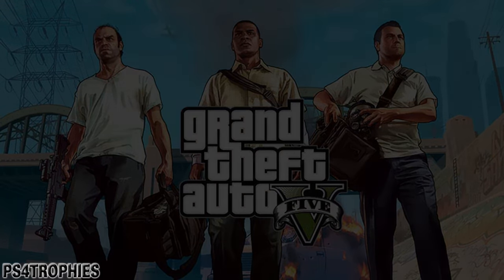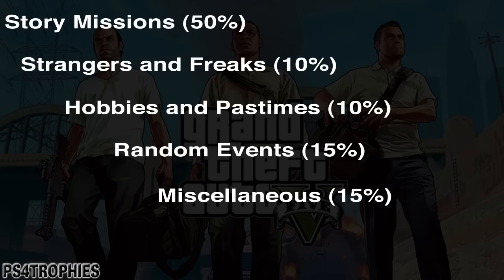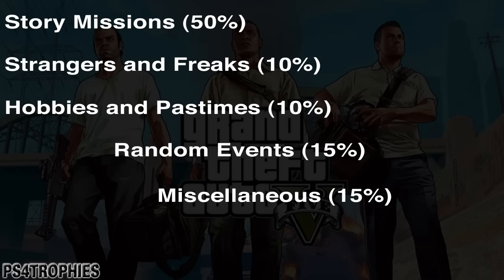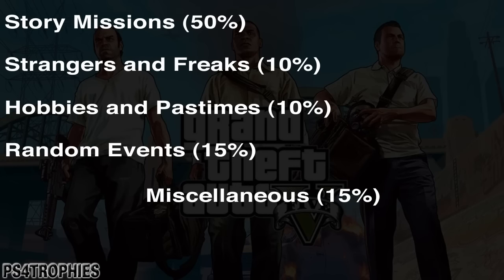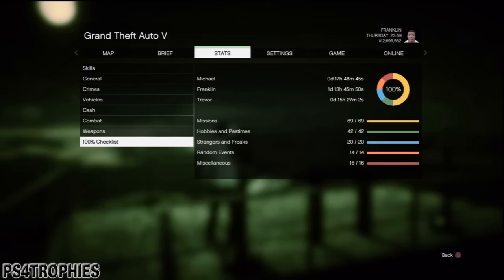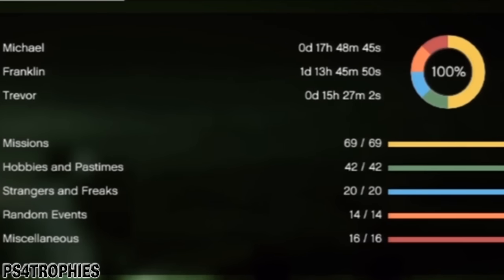Here's how to get 100% in Grand Theft Auto 5. The breakdown is: 50% story missions, 10% strangers and freaks, 10% hobbies and pastimes, 15% random events, and 15% miscellaneous activities. To see your percentage, go to the 100% checklist under Stats — hit Start and go to the checklist. Here you can see the total number of missions and everything. In this screenshot I'm already at 100%.